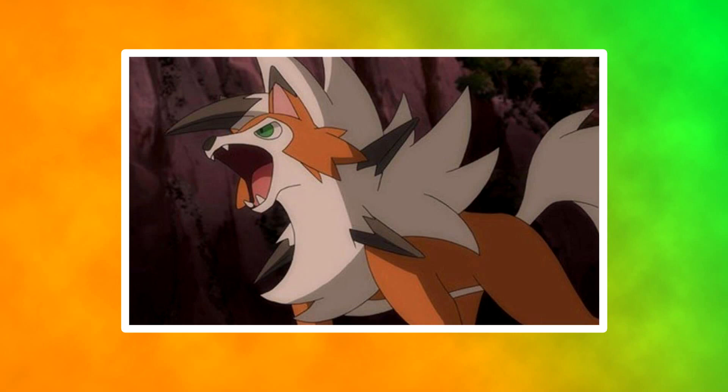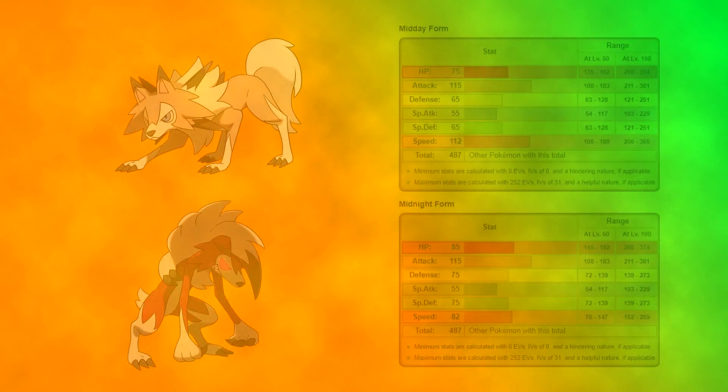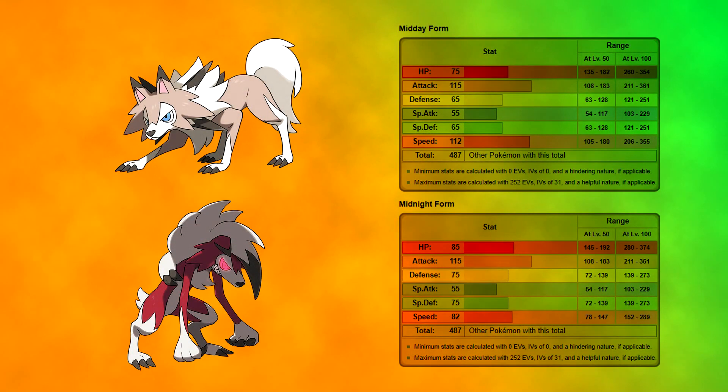But that's not what the video is about today. Today I'm thinking: what sort of stats will the new form have, and what sort of abilities? If we're basing it on Lycanroc — both forms — and Dusk is in between, we'll first take a look at the stats of the previous two forms. As you can see on the screen, the attack and special attack are exactly the same for both, Lycanroc Midday is a bit faster and weaker defensively, and Lycanroc Midnight is a bit bulkier and slower.